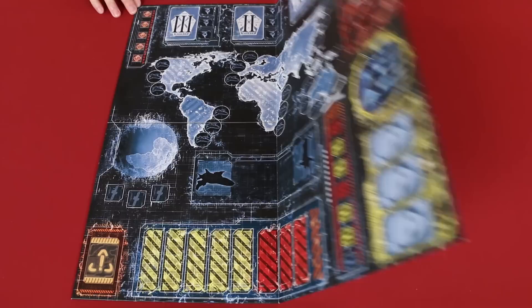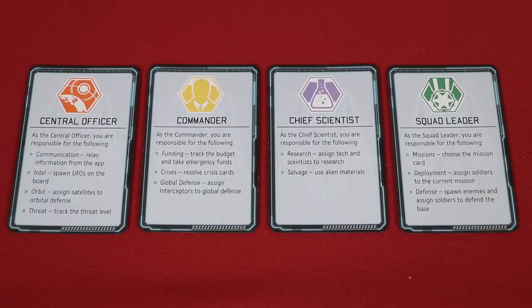So join me at the table and let's learn how to play. To set up the game, unfold and place the board in the center of the table. Now assign each player to one of the four unique roles as indicated by these cards. Each player will have a unique set of responsibilities, which are summarized here, and a unique icon that will help you distribute the starting materials. With only three players, it's recommended that one control both the central officer and commander roles.